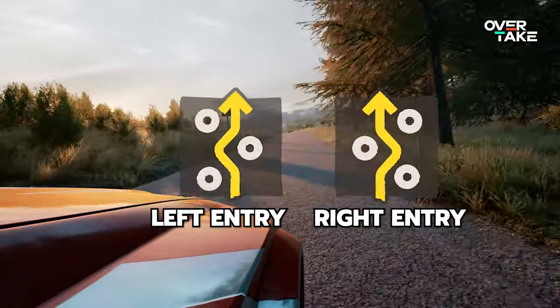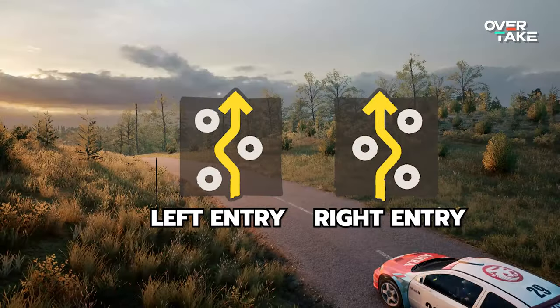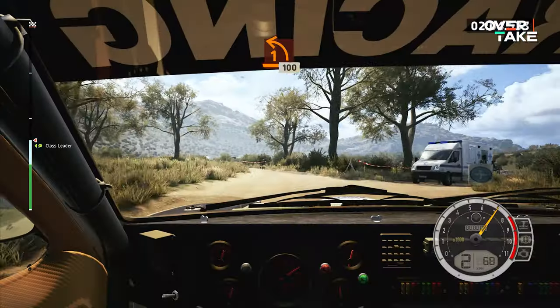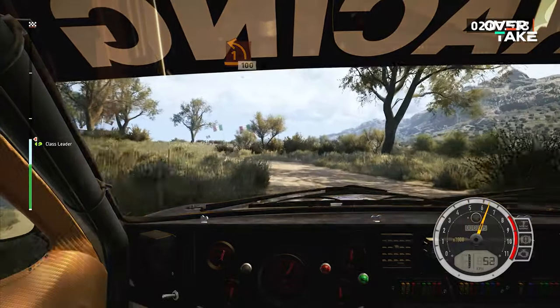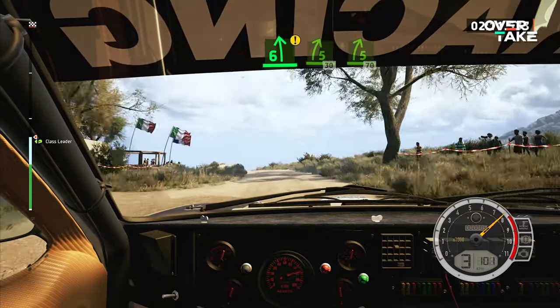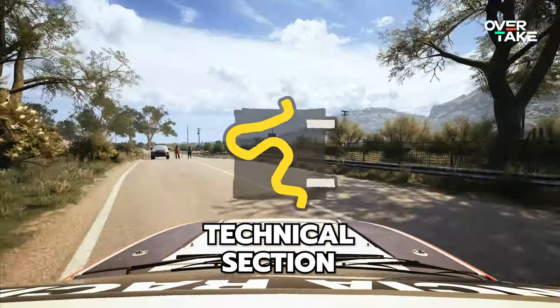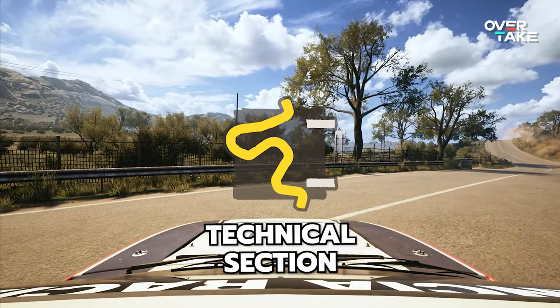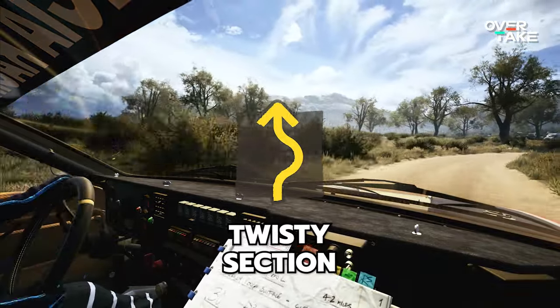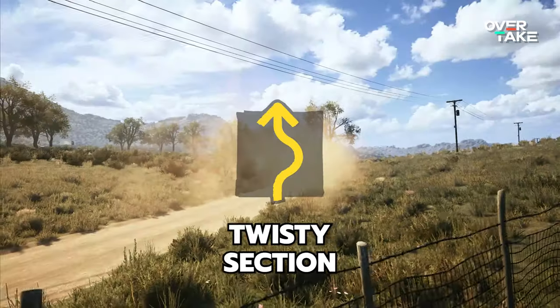Hay bales can also create new turns — namely chicanes. These come in two variations: left entry and right entry chicanes. This call serves to let you know where to aim and position your car when approaching these. Meanwhile, 'past junction' is pretty obvious — you need to blow past the upcoming junction of roads. Furthermore, your co-driver may inform you about straight, technical, and twisty sections ahead. 'Technical' does not necessarily mean slow, but rather sections with frequent turns that require more precision than usual. 'Twisty' on the other hand usually means a slow section with lots of turns awaits.